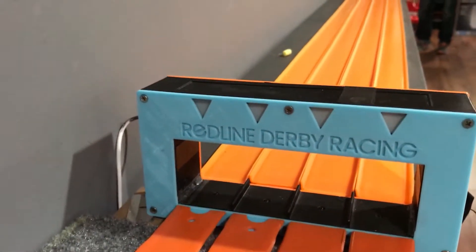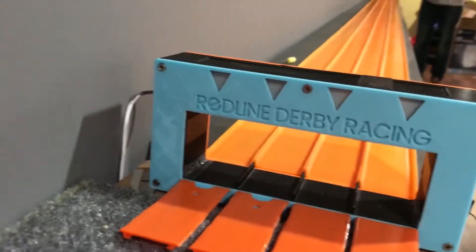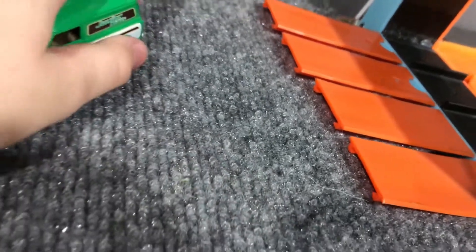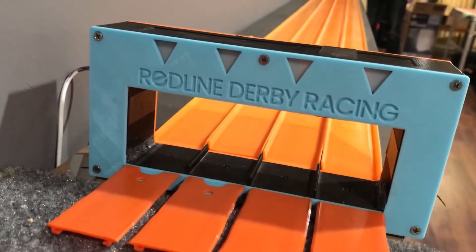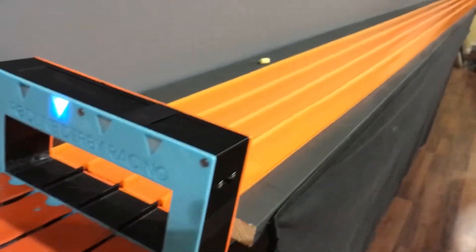First we're doing Junior Mints versus the Charms Blow Pop — let's see them go. It looks like the Junior Mints car won. Now let's do them in a different lane. Junior Mints won again, so Charms Blow Pop is eliminated and Junior Mints will be going against the Tootsie Roll car.